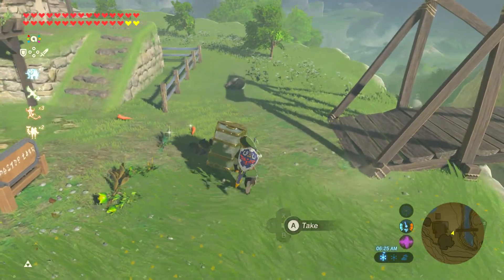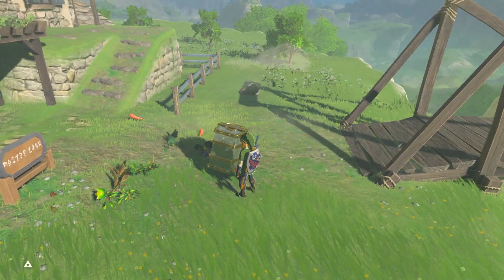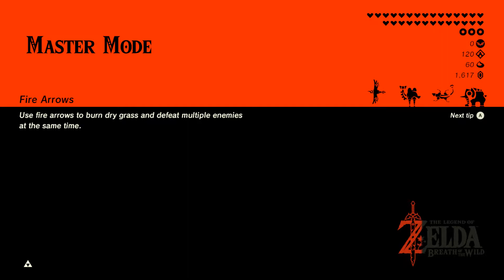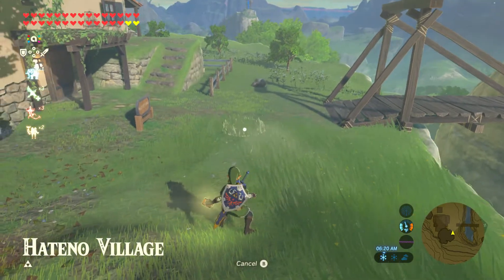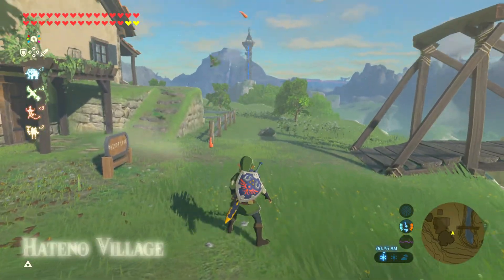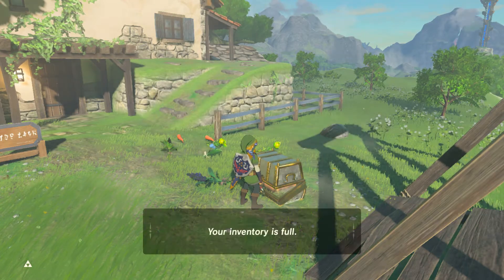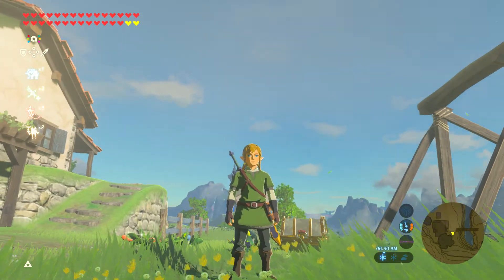Have you ever spent hours doing this because you were trying to get that one weapon from the amiibo? You spend hours and hours dropping chests on the ground, only to finally get your bow or sword or whatever you're trying to get, and you break it within 30 minutes because you slapped a bunch of enemies with it. So today I'm going to show you how you can save hours and still play with the weapons you want.